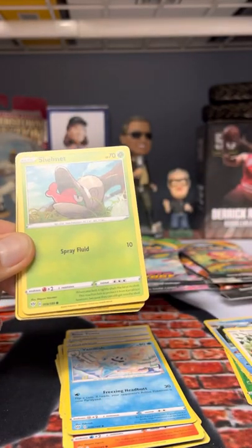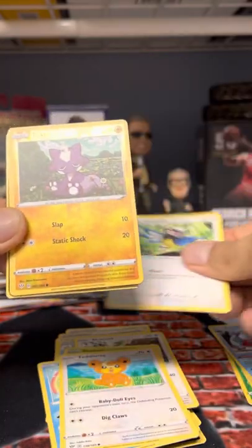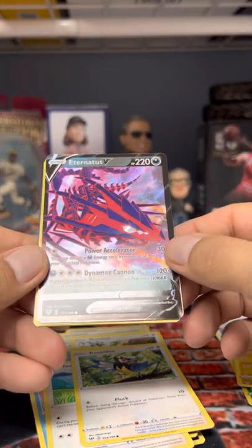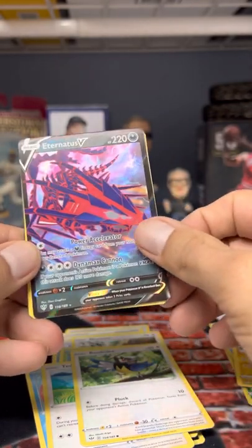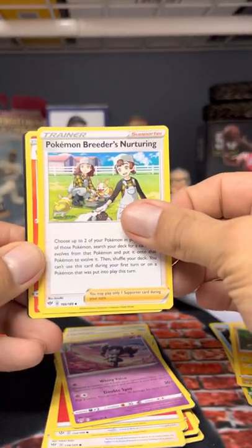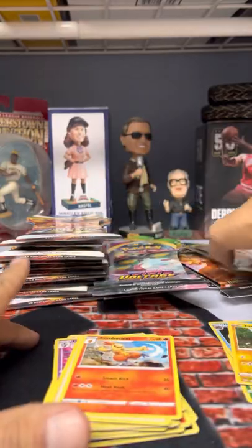Oops, wrong pile. Shelmet, Panpour, Dewott, Rufflet, Toxel. That's a hit — Pokemon Breeder Nurturing, Combusken. Man, they tricked me — I thought I was being slick. Third pack, so we should get two hits out of our six.